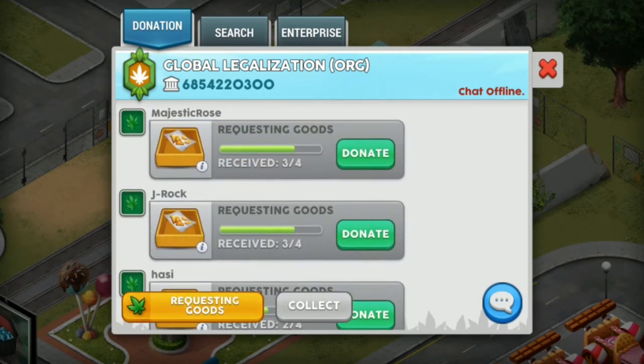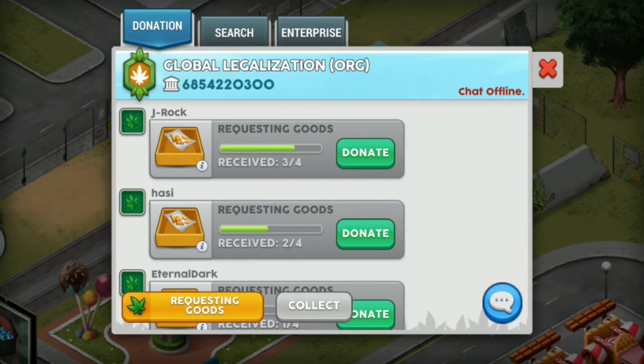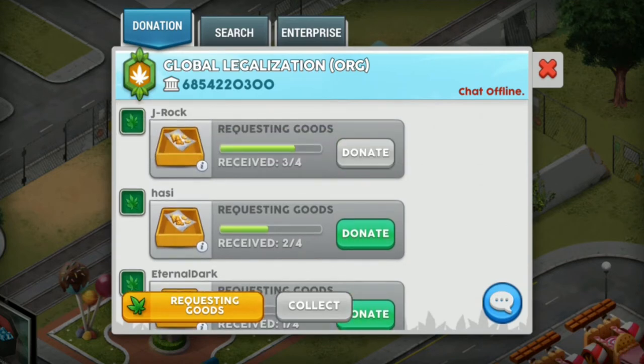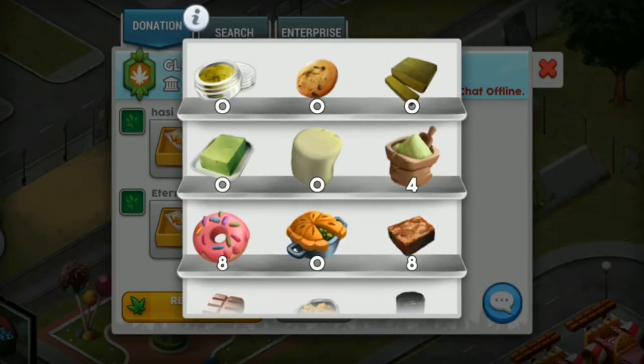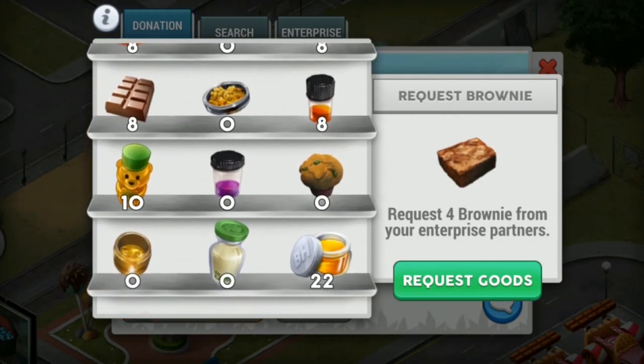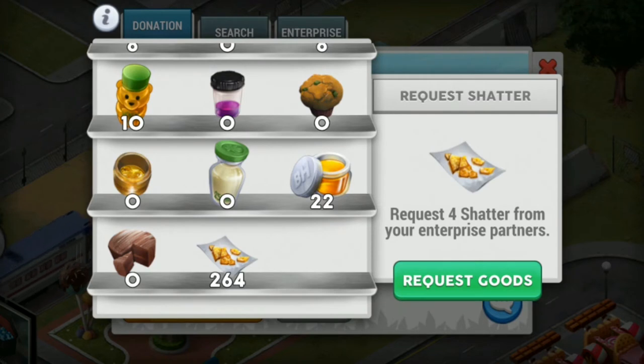How do you get enterprise credit? Click on the donation tab and check often if there are members requesting for items. As you can see, I will collect six enterprise credits whenever I donate to my team members. When they request for shatter I make sure I donate so I get the enterprise credit. Now just click on the button here and request an item from your enterprise members. I chose shatter because they give the most enterprise credits.